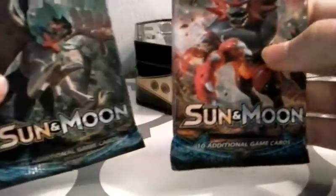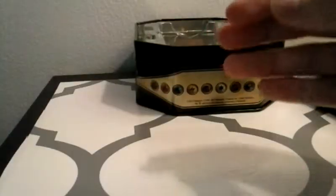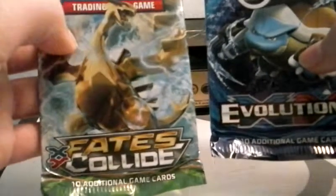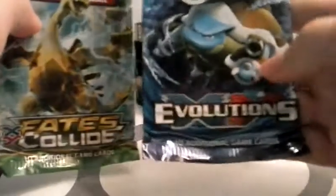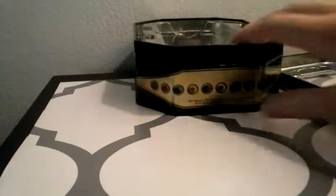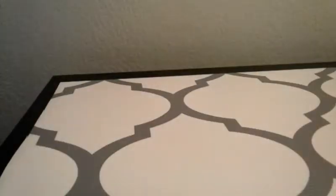We got two Sun and Moon booster packs — they have ten game cards in them. Then we have Fates Collide and Evolutions. I'm going to start with the two Sun and Moon packs.